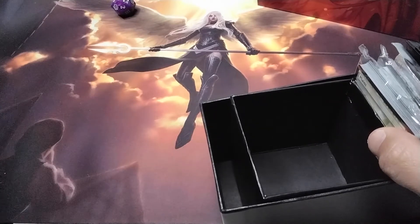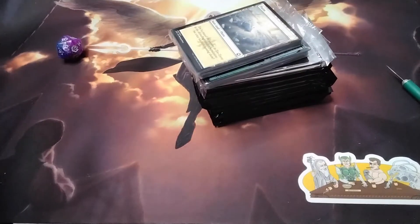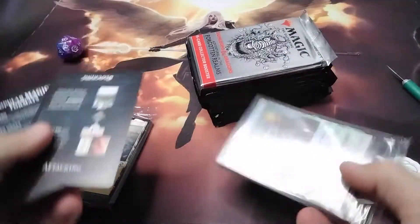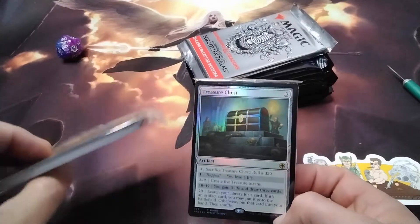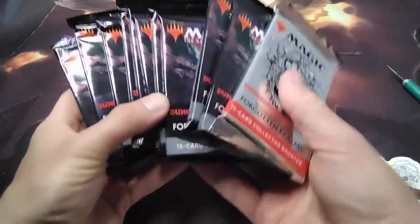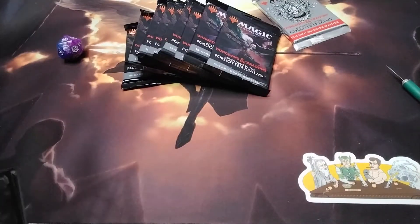We got an 18 and a 10, so no bones there, but we get a whole bunch of packs and good stuff in here. We have your how-to, and look at that bonus beef there. We've got the treasure chest and some lands - we'll take care of the lands later. Holy smokes, look at how many packs we have to crack. This is gonna be bananas - draft boosters and a collector booster at the very end!